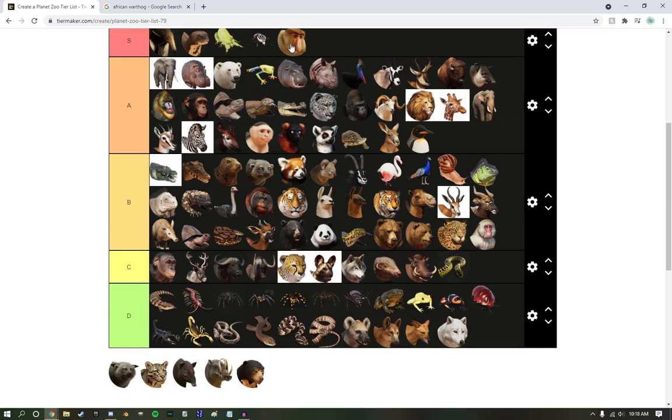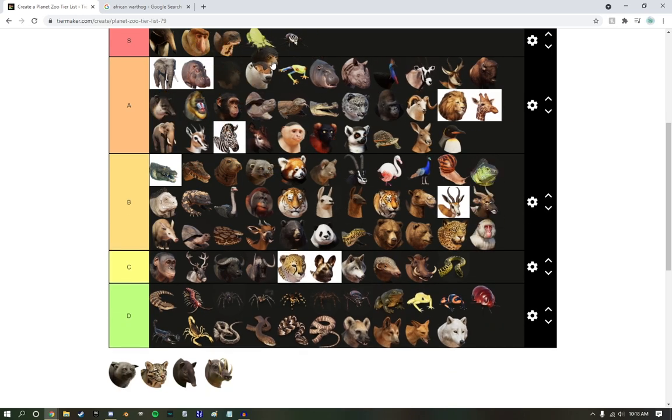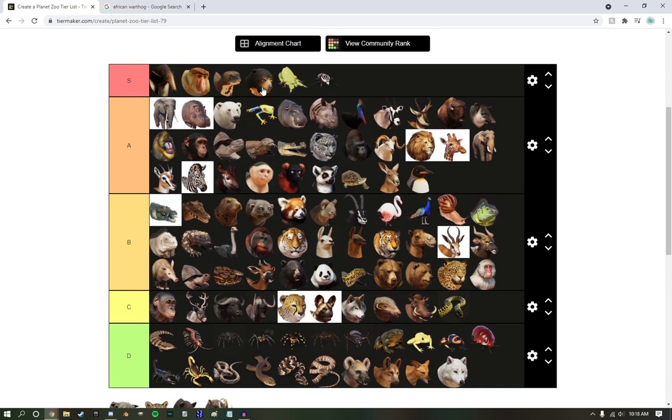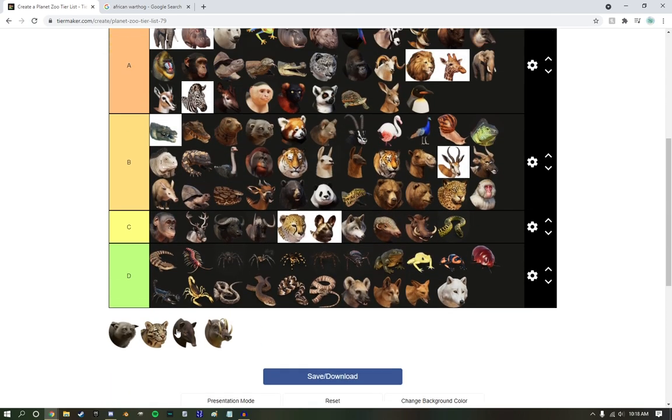Proboscis Monkey — A tier. I just love the fact that they swim. Sun Bears — I'm starting to like the Southeast Asian DLC now. I just realized this. I really do like the animals from it.